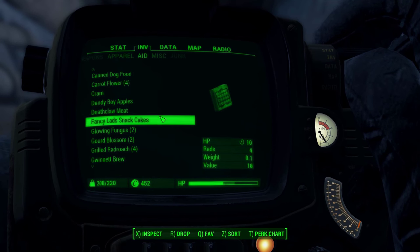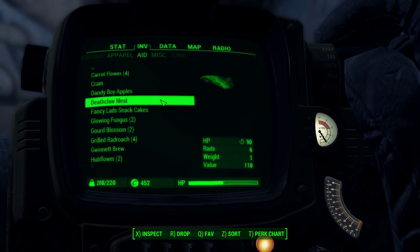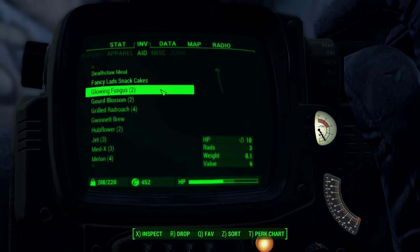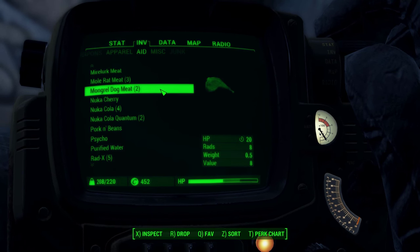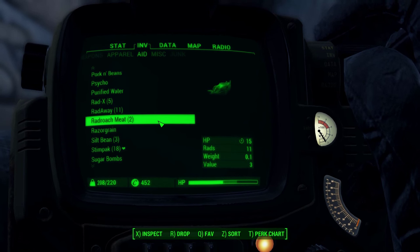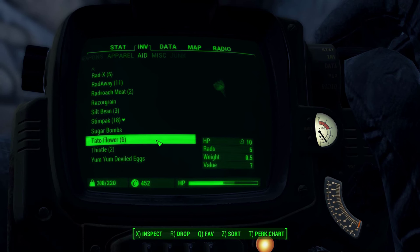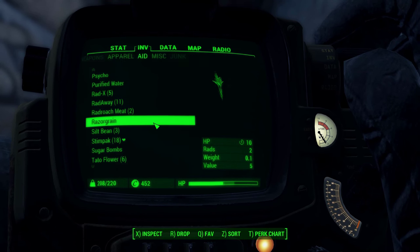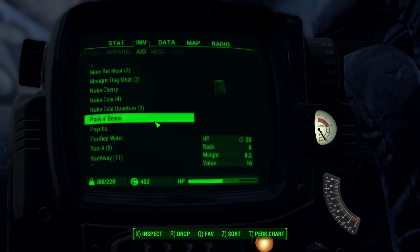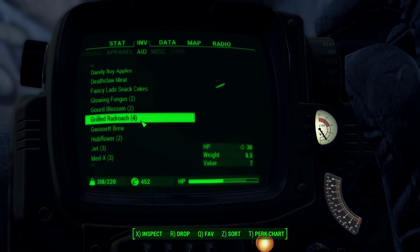Canned dog food. We fried the meat, haven't we? Deathclaw meat — where is it? It's not under F. It's not fried, so... it was radroach meat. There we go. Razor grain. Wait, where is it? Potato flour. Was it stored in our shelter when we fried it? I'm confused. Oh, grilled radroach. There we go.